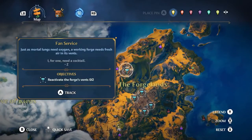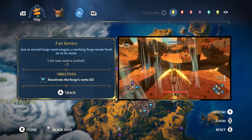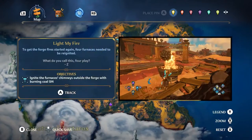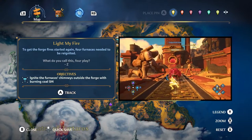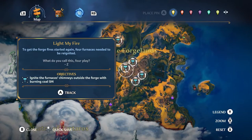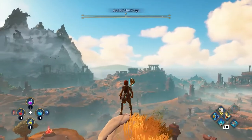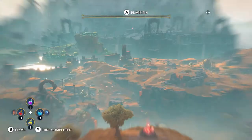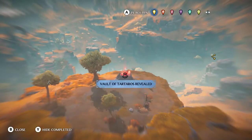Two paths to relighting the forge of Hephaestus lie before us. We could challenge a minotaur and his friends to unblock the air vents, or reignite the hearths of the forge. Both will lead us to face a legendary automaton. Let's go to the forge. Before we start our adventure, we'll use Farsight to scout the journey ahead. This rift seems interesting — let's make our way there.